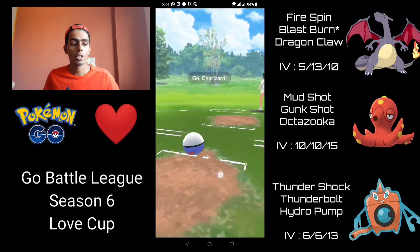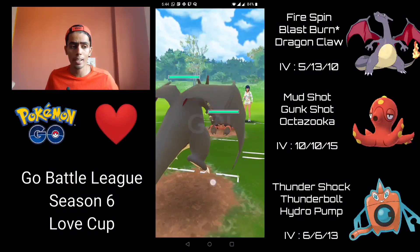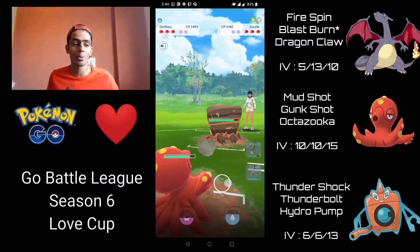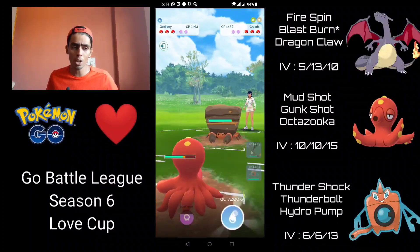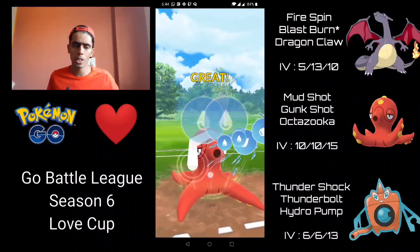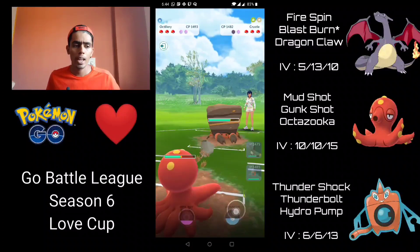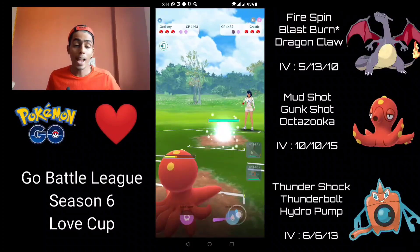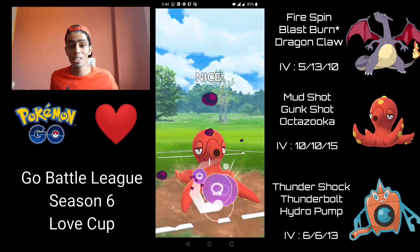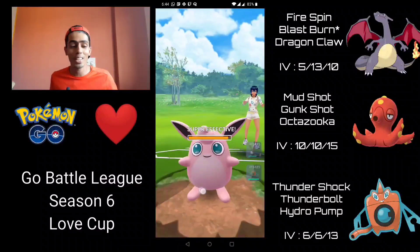Moving into the next battle — Charizard into a Crustle. I need to wait and see if it's Fury Cutter or Rock Slide. It's Smackdown, which is absolutely terrible — immediately switching into Octillery. Go straight for the Octazooka, which is super effective because of the Rock typing. They're still not switching out. Octazooka lands but no attack debuff. Then they switch into their Wigglytuff — they're probably expecting another Octazooka, but I'm going straight for the Gunk Shot right now. It one-shots the Wigglytuff — that is so satisfying — and we win switch advantage, which is crucial.